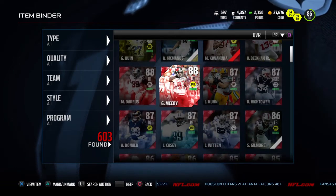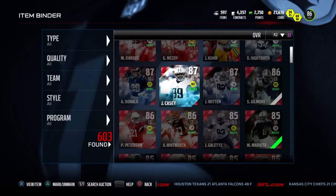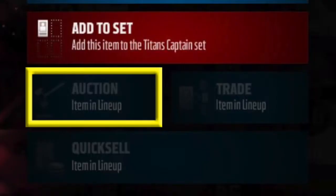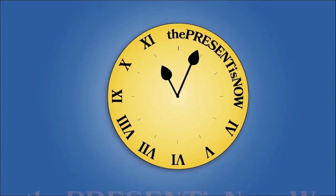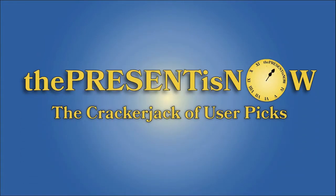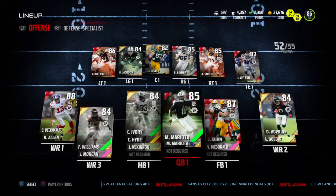Hey, what is going on guys? So if you've ever been in this situation where you're low on coins, you go into your item binder to sell something, but you're faced with 'auction is unavailable' because your item's in the lineup glitch — stick around through this video and I'm going to show you how to work around this.